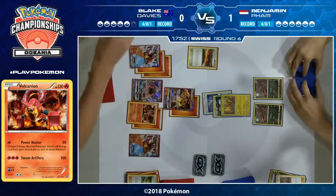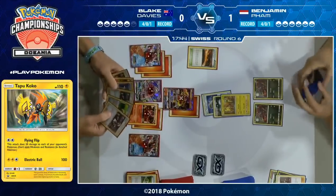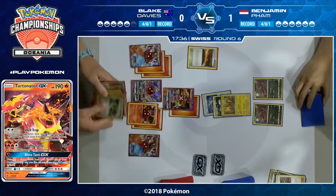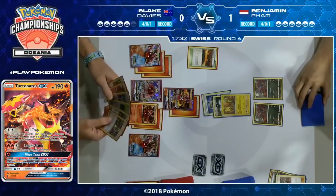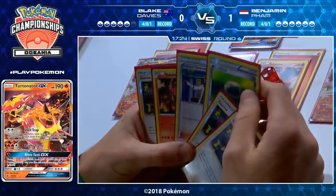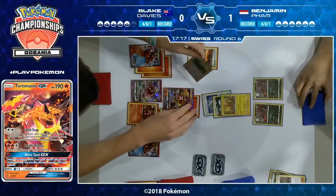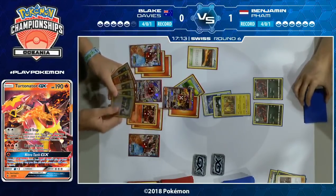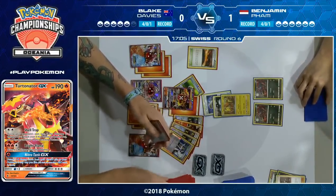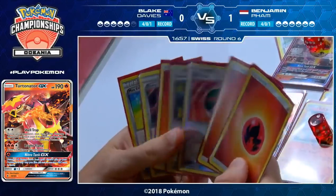Benjamin doesn't have any Zorua on the field at the moment — doesn't have any in hand. He's going to do a similar Guzma and Parallel City play to last game, but this time bringing out a bigger GX as opposed to Tapu Lele GX. He just has to Flying Flip and pass. And we might see a Nitro Tank here, or even Guzma to take out a Zorua on the bench with another Power Heater. Blake does have Guzma in hand — but he's got Professor Sycamore and three Guzma in hand, and discards three of his Guzma. Oh, that's rough — he does play four, and benjamin is looking at that going nice.